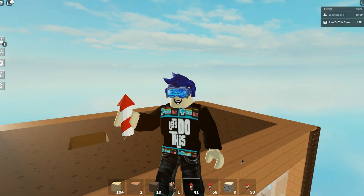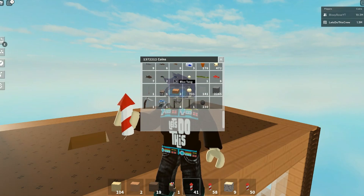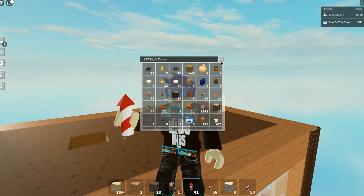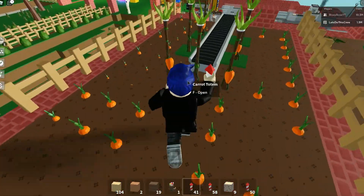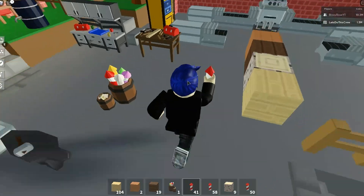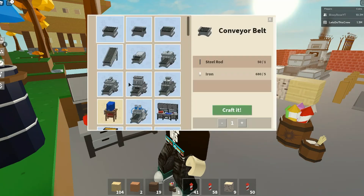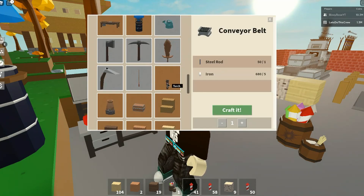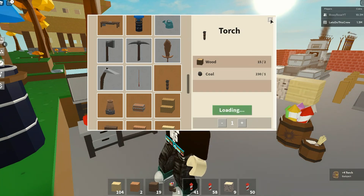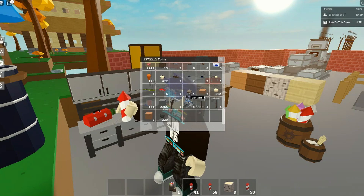They also have torches now. I thought I had a torch crafted already - let's have a look at the torches and see how good they look. It's two wood and one coal - easy! Let's craft it and add a torch to my inventory.